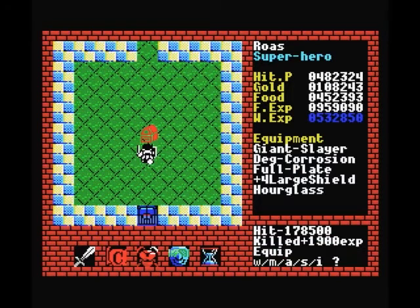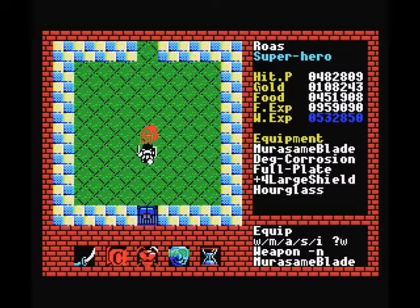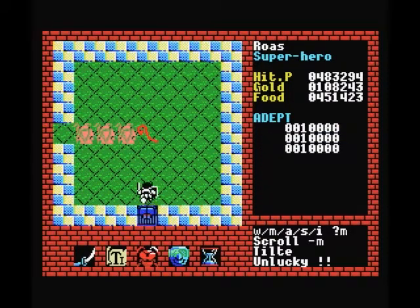As you saw there, we picked up our Murasame Blade, which is the one we really want. I think this is poison, isn't it? We'll avoid this one — I'll just get rid of it.